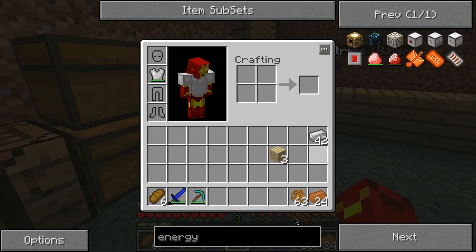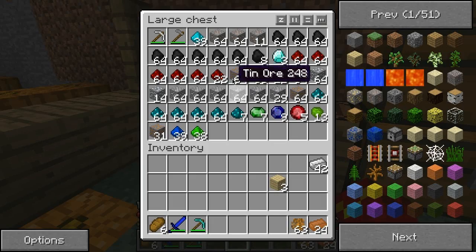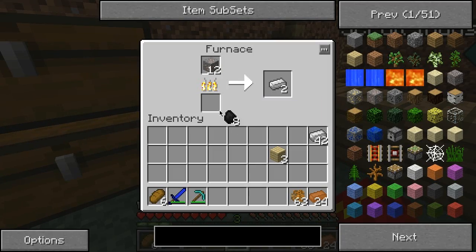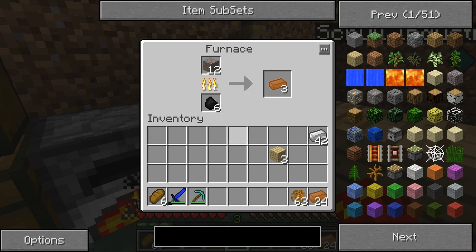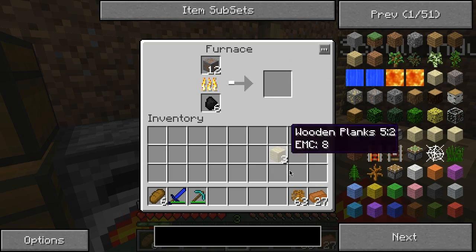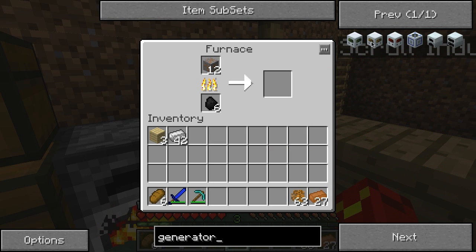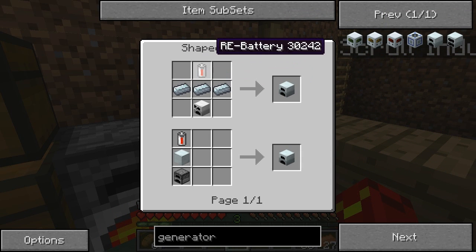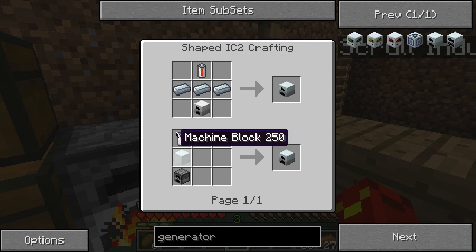Next thing I can build — I want to get some rubber going. So you want to get the rubber going obviously right away as well. The first thing I want to get going is a generator to make power. Not this generator recipe right here — I like to use this recipe, there are two but I like this one better.